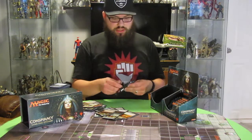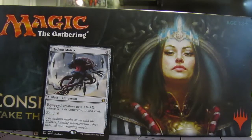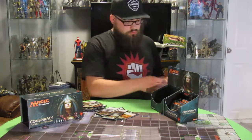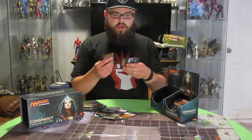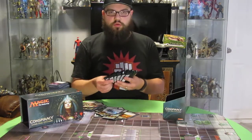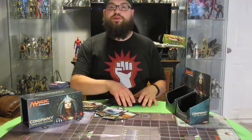Pack twenty-nine: we got Hedron Matrix and nothing else of note. Pack thirty: our rare is Followed Footsteps, and I got another Weight Advantage for the Conspiracy. Alright, we're down to the last six packs, so I'm just gonna pick them at random. Hopefully that increases my luck — probably won't, but we'll see.